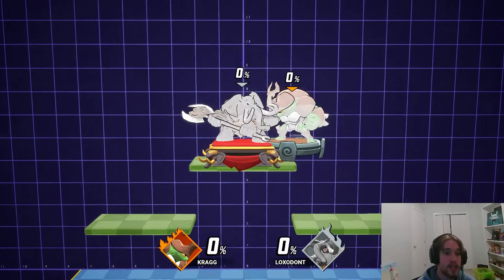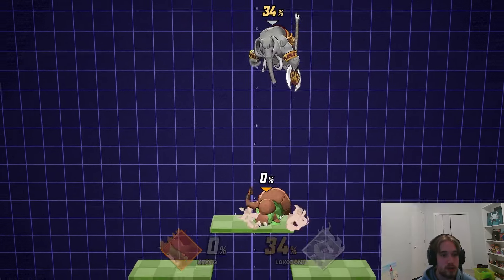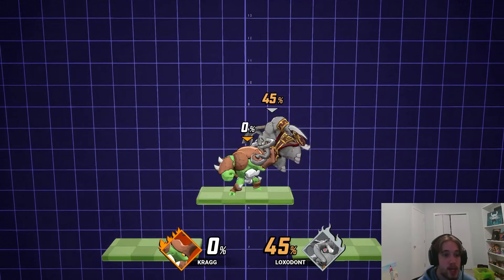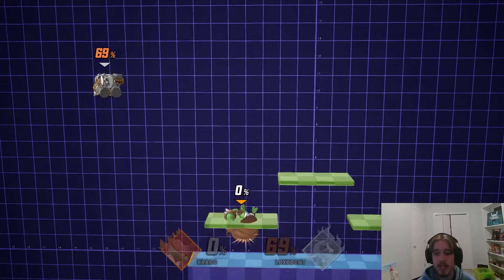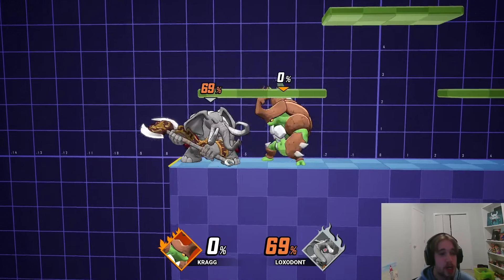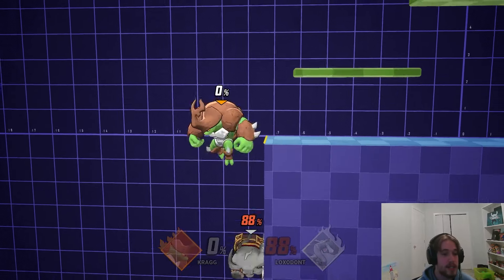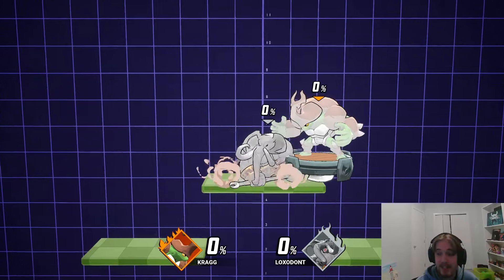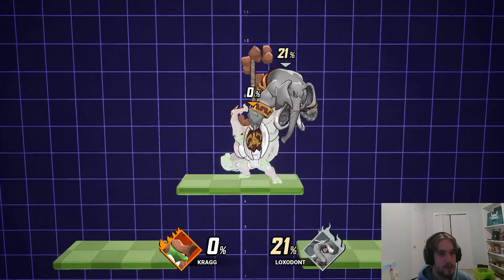At zero percent, you are going to be able to juggle someone, because it true confirms into up air — your main juggle tool. It can also just be used to instantly set someone up into a tech chase, or just throw them off stage. You can also throw people straight down off stage as well, and then immediately go for the dunk. That kills people at 50, so it should be at least a little bit difficult to time.